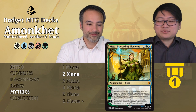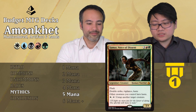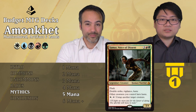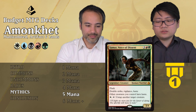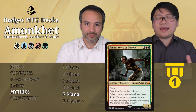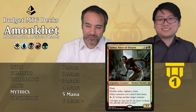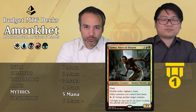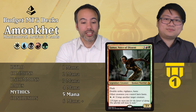Samut, Voice of the Sand: three generic, one red, one green — legendary creature human warrior, 3/4 with double strike, vigilance, and haste. Other creatures you control gain haste. For one white and tap, untap target creature. This card does a lot of things — five mana for a 3/4 with double strike is already insane, vigilance means you can attack and untap your best creature, and giving your team haste is amazing. Super good card, always play it, Tier 1. You can pair it with exert creatures and you're off to the races.